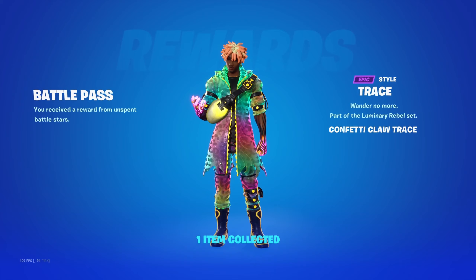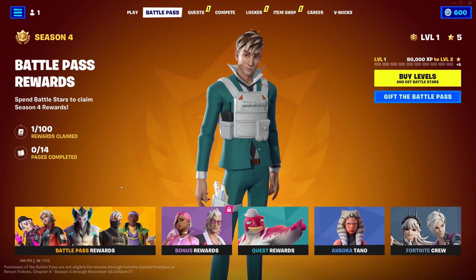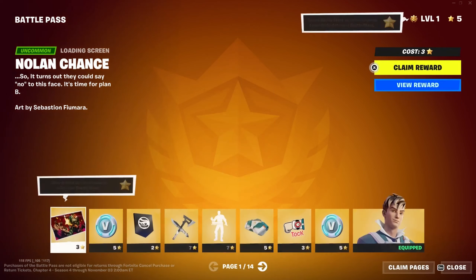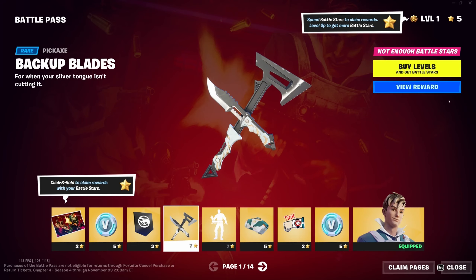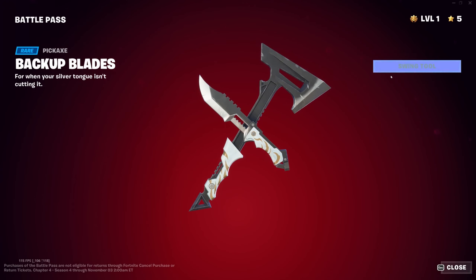I also apparently got Tracer's illuminated style — I guess I didn't claim everything last season, but that was last season. This season's battle pass: we've got the Nolan Chance loading screen, 100 V-Bucks, a banner icon, and the Backup Blades — they're kind of interesting.